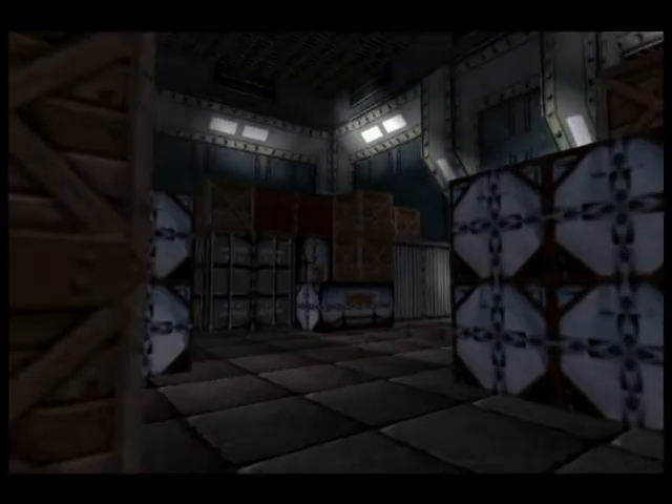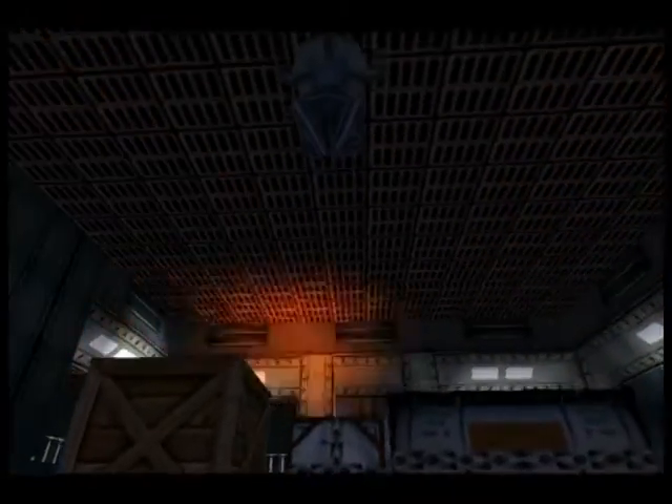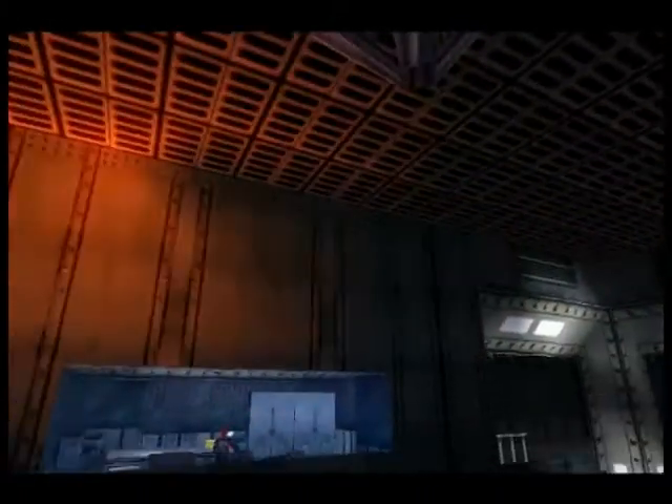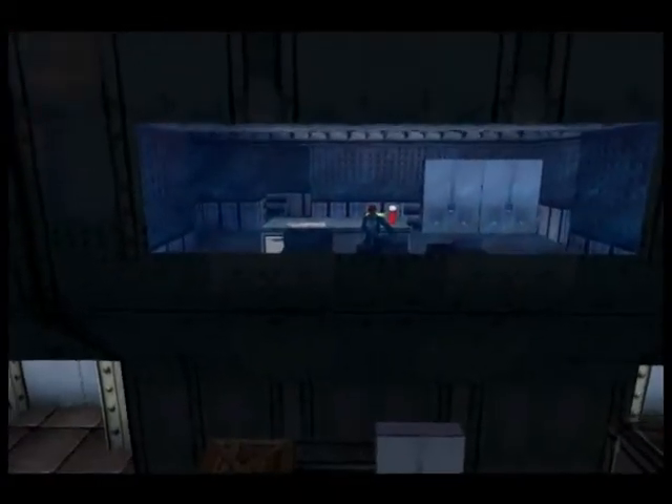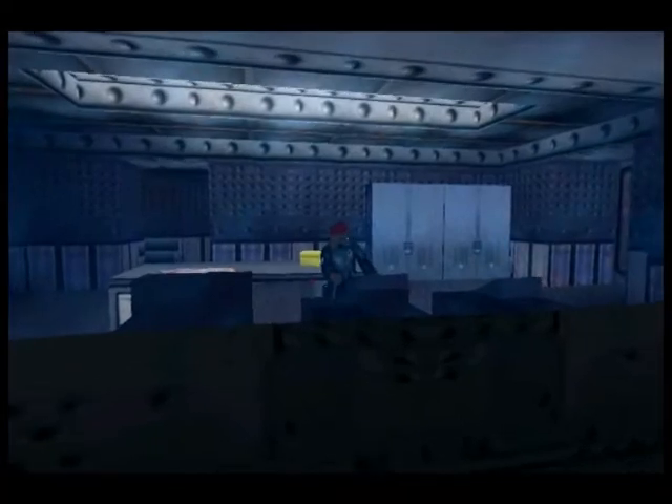We are having a small cutscene showing us a huge room with plenty of crates, closed doors, and a mechanical claw. That claw is being operated by a nasty guy who wants to kill Lara, so we'd better keep that in mind.